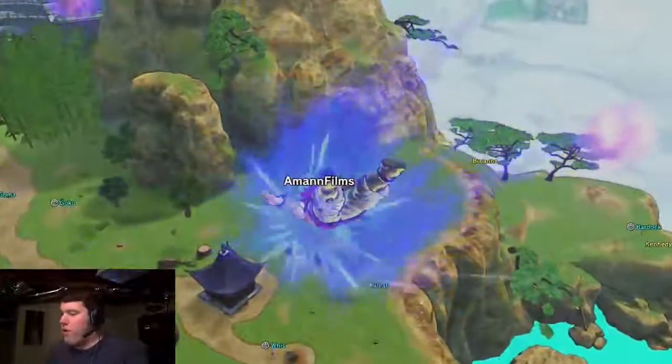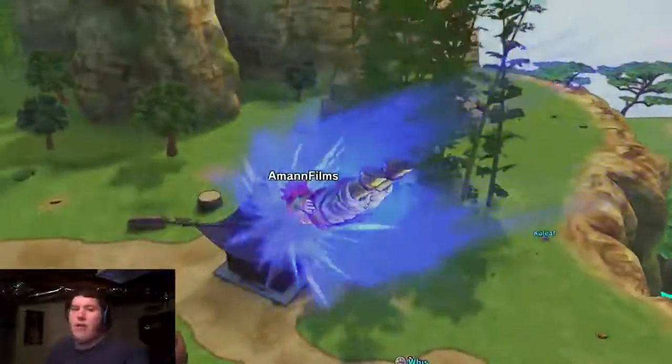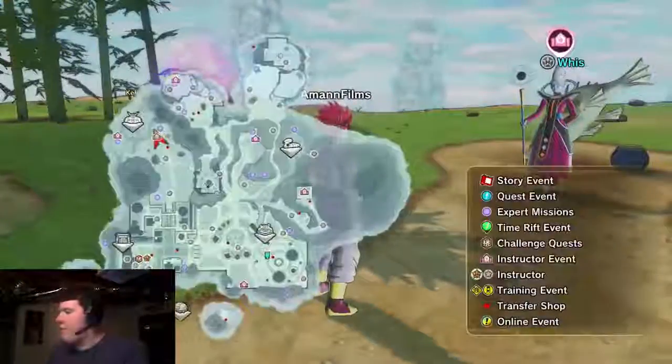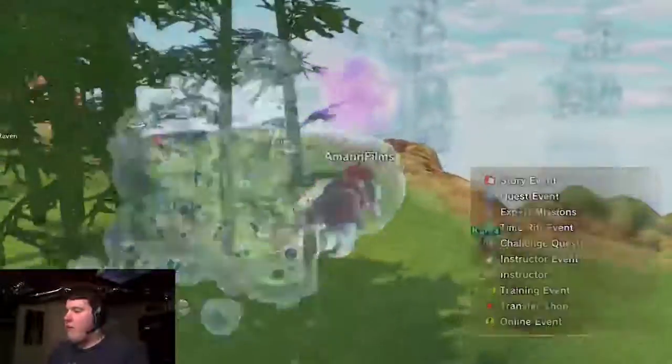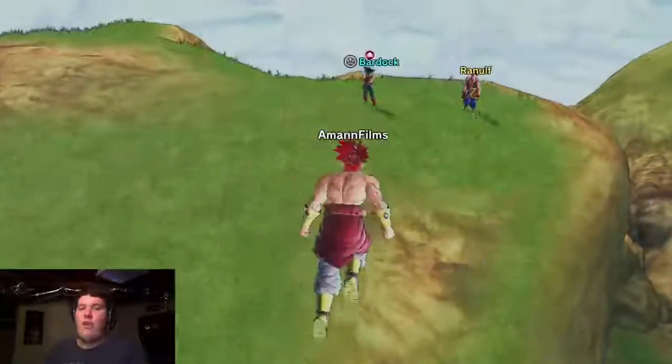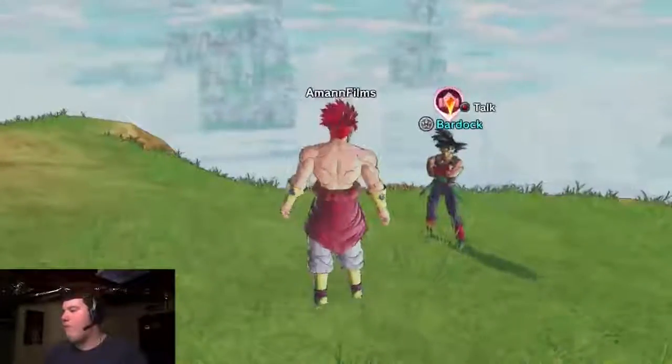And there's another one down here. You can also train with Whis, not just God of Destruction Beerus - you can also train with Whis and get his moves as well. And then there's one more: it's Bardock. You can finally train with Bardock and get his moves as well - Goku's father. I'm really excited about doing all this.